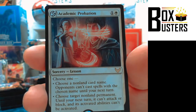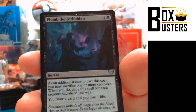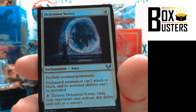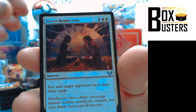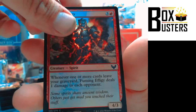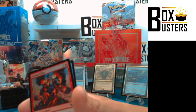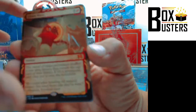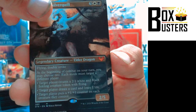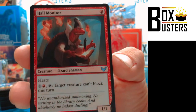Memory Lapse. Forest, Academic Probation — Rare, right off the top. Wow, that's one of the lessons. Campus Guide, Plumb the Forbidden, Mage Hunter, Access Tunnel, Hall Monitor — are these all uncommons? Detention Vortex, Secret Rendezvous. Shadricks Silver Quill — Mythic Rare! Chaos Warp — Mythic Rare! Don't take any of that yet, you're speeding through this. Looking for another Mythic Rare.